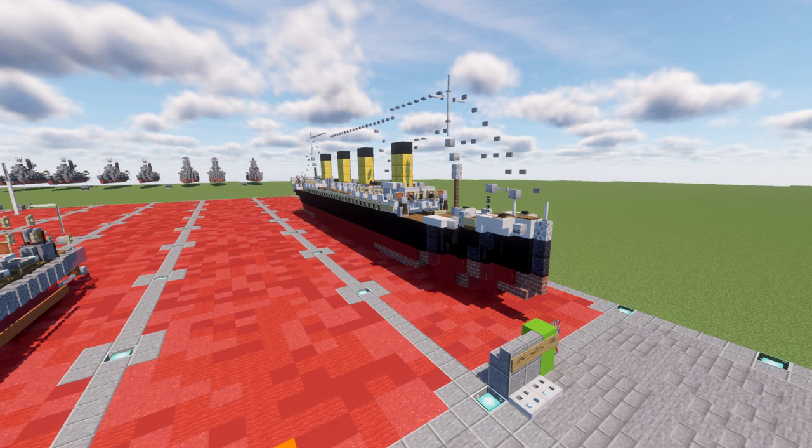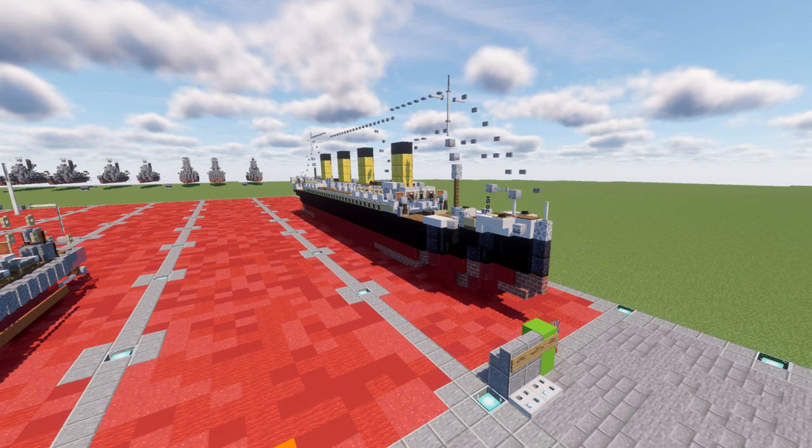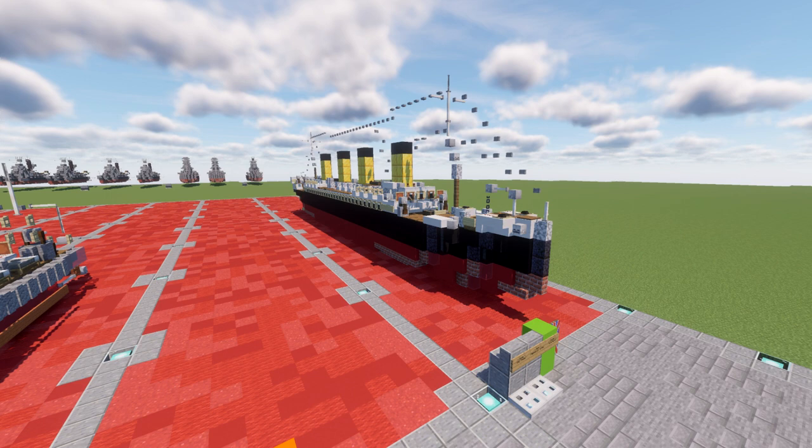The RMS Titanic is one of the most famous names of any ship in history. It was obviously a very devastating moment, but we also learned a lot about maritime safety — what has basically directly influenced maritime operations today, especially in terms of having enough lifeboats for the number of passengers you're carrying.